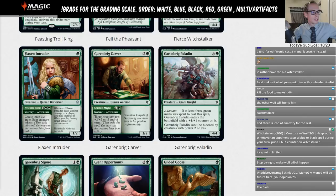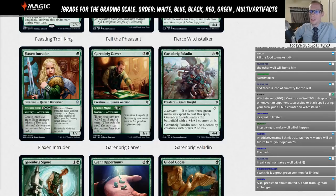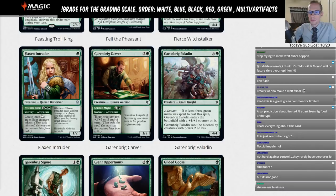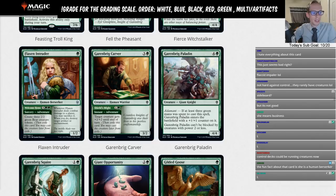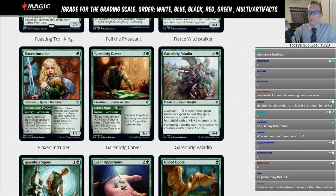Flaxen Intruder is green for a one/two — whenever it deals combat damage to a player, you may sacrifice it; if you do, destroy target artifact or enchantment. That's pretty tough to do — your one/two has to connect. Your opponent will likely just kill the one/two and then play their artifact or enchantment. Its adventure, Welcome Home, is a seven-mana sorcery that creates three two/two Bears — not worth seven mana. I'm giving this an L for limited. If we want sideboard artifact or enchantment hate, we'd much rather have something reliable like Reclamation Sage.